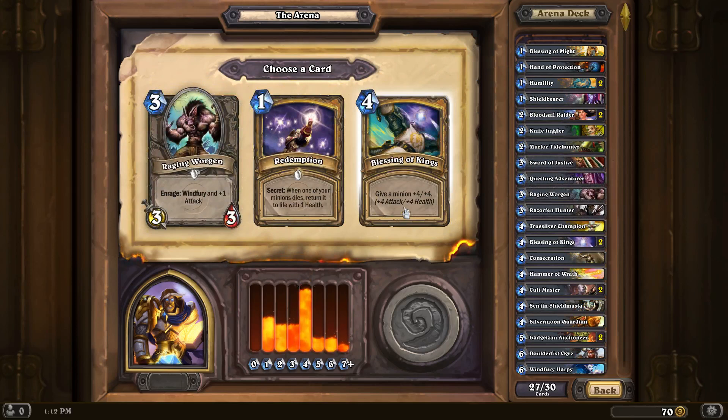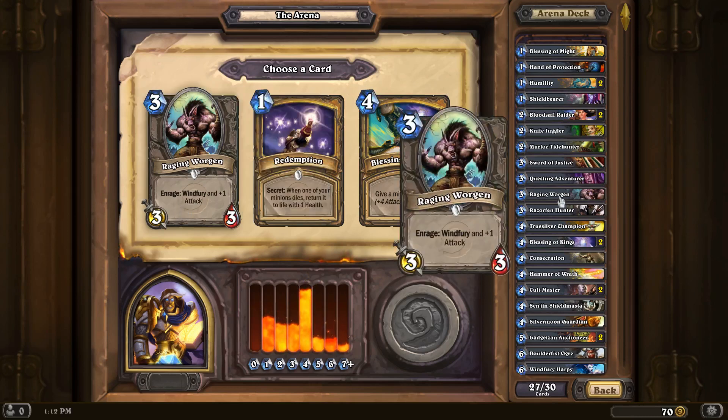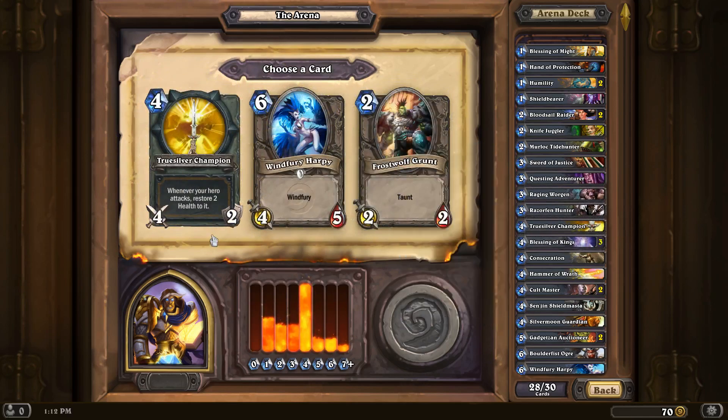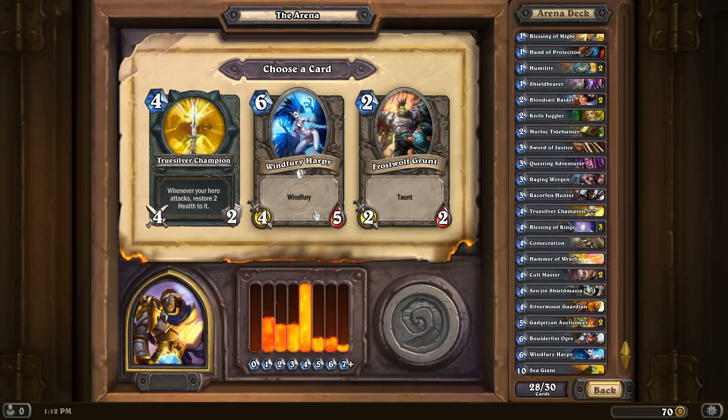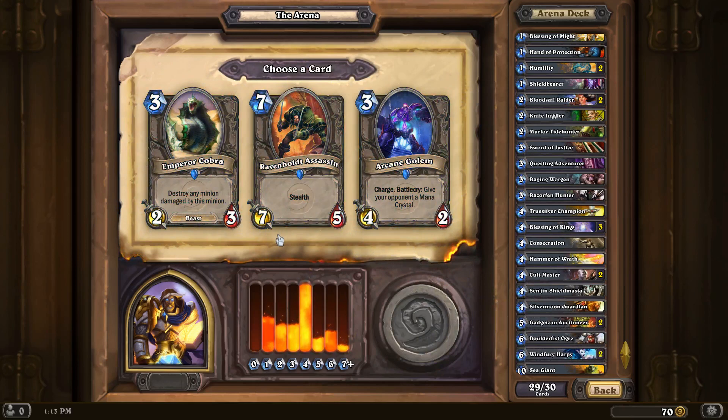Third Blessing of Kings, or a Raging Worgen. I already have one Raging Worgen. I'm going to go with the Blessing of Kings because it's more dependable. Second Truesilver Champion or a Wind Fury — second Harpy. Do I want a second weapon? This is 4 life and 8 damage. We'll go with this one because I have so many 4-mana units. And this looks like card number 30.